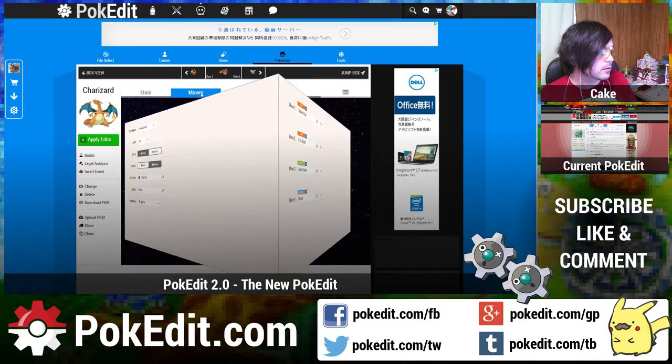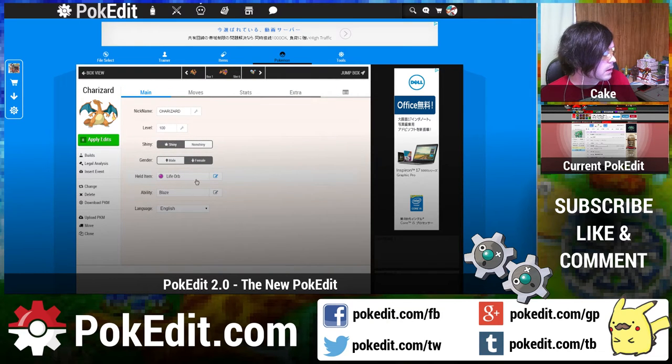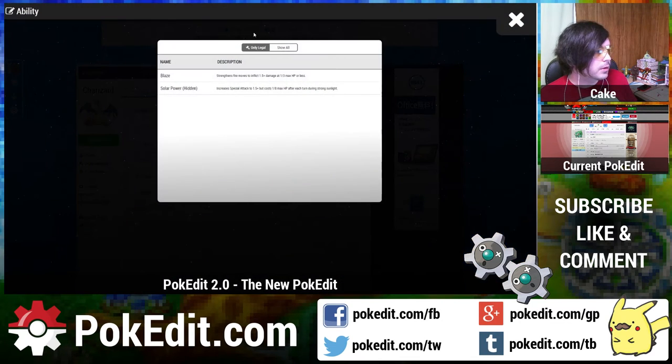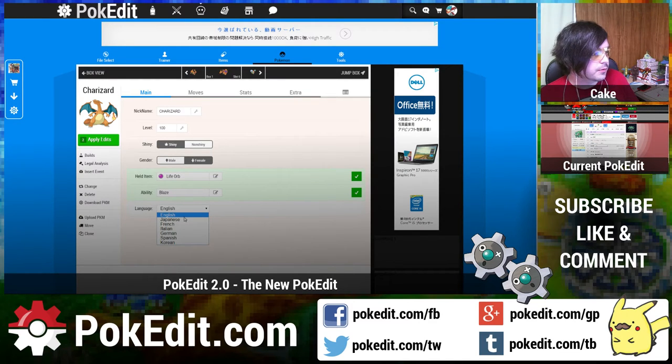You can spin this little cube thing and get to all the edits you need to make. It's a lot easier than the old editor for selecting held items — you can see the descriptions, you can search, and you can see which ones are the most popular. For abilities, it shows you legal versus not legal. For language, if you want to make a Japanese or French Pokemon you can change the language here. We have it set up so that if you change the language, the nickname automatically changes to the correct default nickname for that language — so if you change it to Japanese, it's going to be a legal Japanese Pokemon.